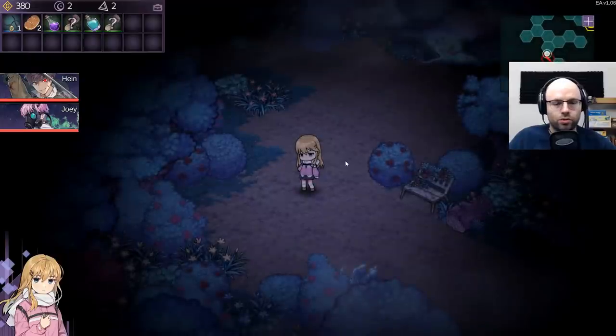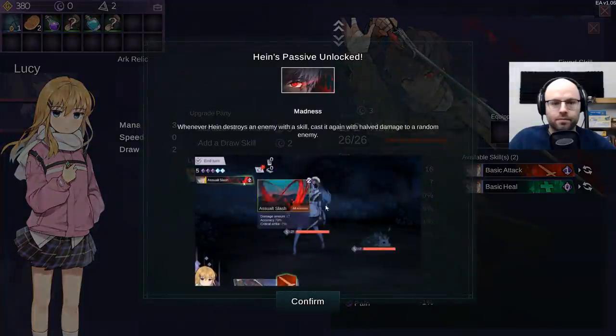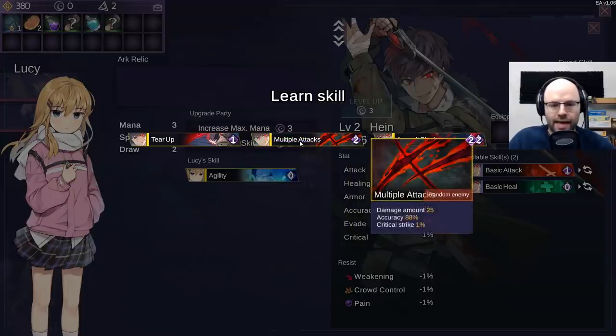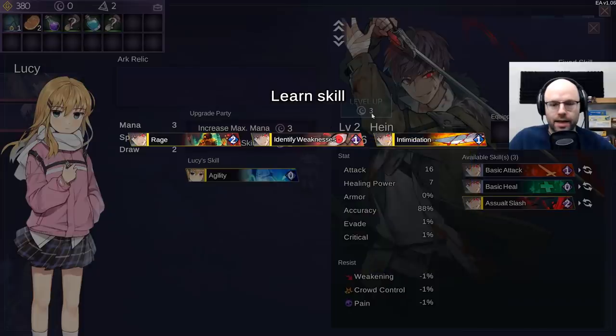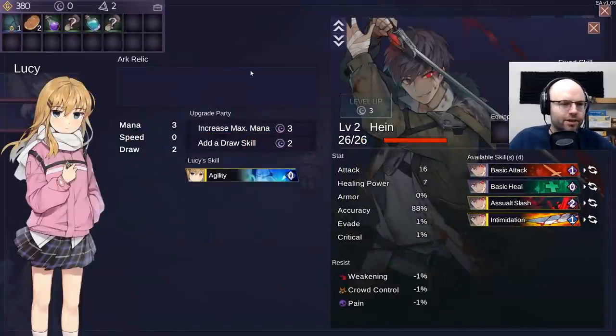We got more soul stones, which is fantastic, because then we can use those to level up this guy. He gets madness - when he destroys an enemy with a skill, cast it again with half damage to a random enemy. Now tear up - attack additional random enemy. Multiple attacks, random enemy but for 25, which is nuts. Or all enemies - I like all enemies. And then Intimidation: six damage, swiftness so it doesn't affect the enemy's action bar, target gets fear. Also disables taunt - why not give that a shot?